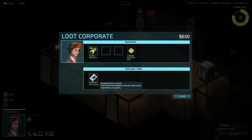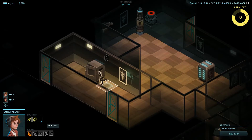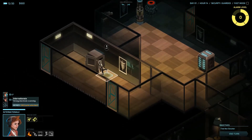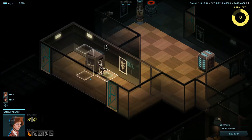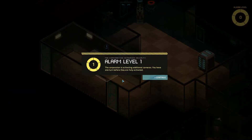I can also take the corporate intelligence with me, but it takes up a slot of inventory, so now I only have one empty slot. Both of my agents are out of action points, so I'm going to end the turn. Warning — additional cameras activated. This is bad news, because now there are more cameras active. I have to be more careful before all the cameras become active, but it means this room over here is going to be a bit more cautious now.